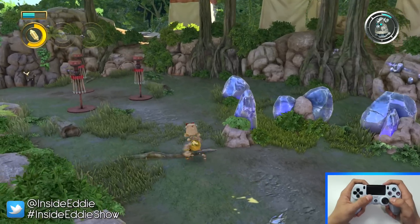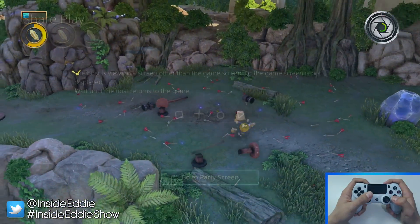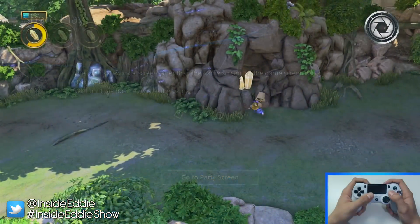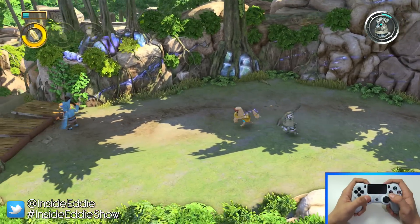Bear in mind that you have to be in the game with the level set up in order for this to work. If your friend is saying that he can't see the game and instead can only see this screen, it means that you're in a part of the game that can't be accessed by him — for example the PS4's dynamic menu or the game's very own in-game menu. You have to actually be in the game for it to work, but once you're in a co-op or local multiplayer game it should be fine.